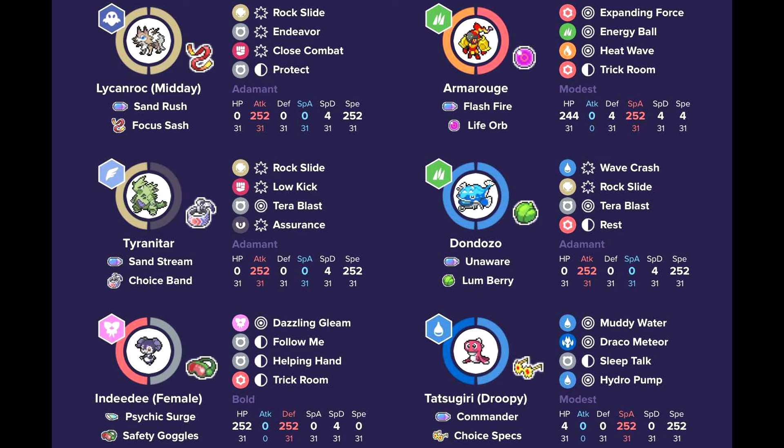And finally, the Dundozo and Tatsugiri. This one running Rock Slide for the coverage, and the rest with the Lum Berry for recovery, with Terra Grass to help out against Amoongus Spore. The Tatsugiri is running Choice Specs on this team. Sometimes you'll see Choice Scarf usually on Dundozo, but since you have a Trick Room mode with the entity, you can take advantage of Choice Specs Tatsugiri to get some really surprising knockouts, especially with that Terra Water option.